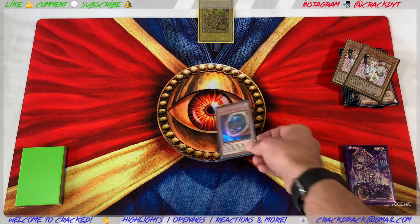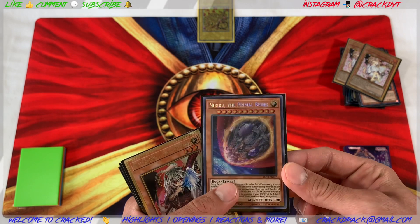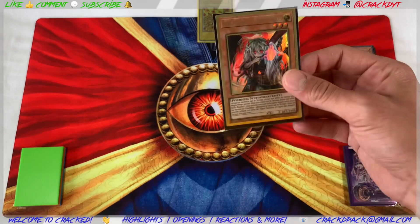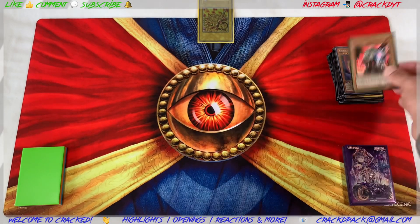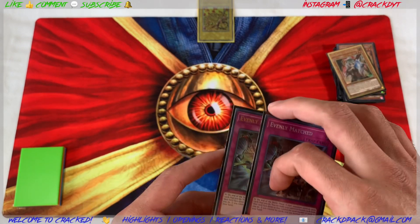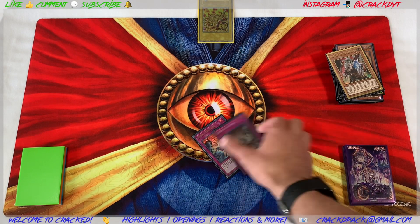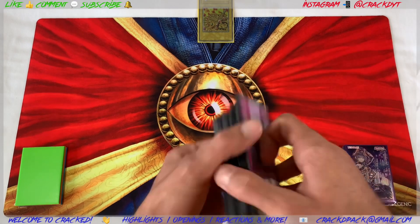Nibiru is definitely great to main deck — I'd think of even main decking a second, and possibly having a third in your side deck. I've got one Ghost Ogre in French because we're styling on them. Then we've got two Evenly Matched mained, going second like I said — also a good card to side out if you're forced to go first in game two.